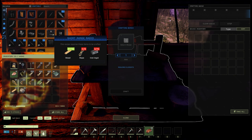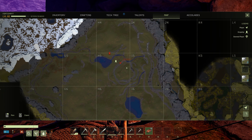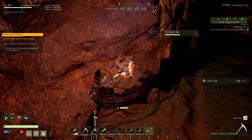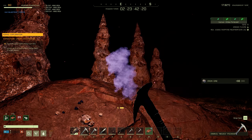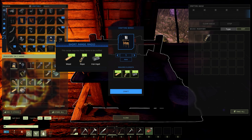Go to the drop pod and get the microchip out. Now to craft a short range radio you're going to need iron. Luckily there's a cave right next to the drop ship. Once you have your 10 wood, 8 rope, and 15 iron ingots, go ahead and craft the short range radio.